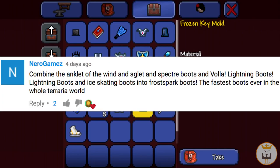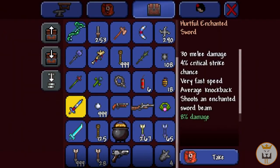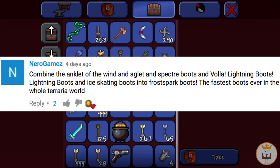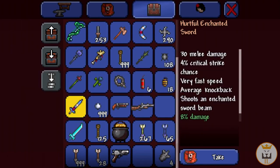Nero Games, this guy on screen, told me that I can make the frost spark boots. To do that, I need to combine the anklet of the wind and also the aglet and the spectra boots, and then I can make the lightning boots. The lightning boots combined with the ice skating boots lets us make the frost spark boots.